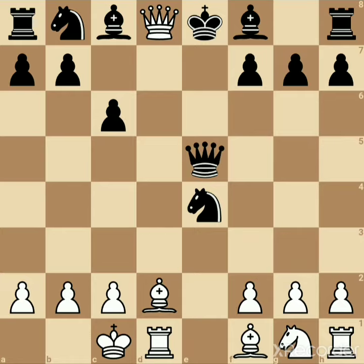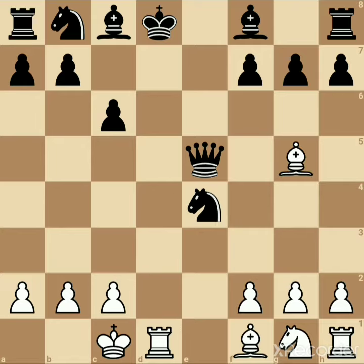Now you have a stunning move: queen d8 check. Black has no other option but to capture the queen, so king takes the queen. Now you have a double check — bishop g5 check — giving check from the bishop and also from the rook.